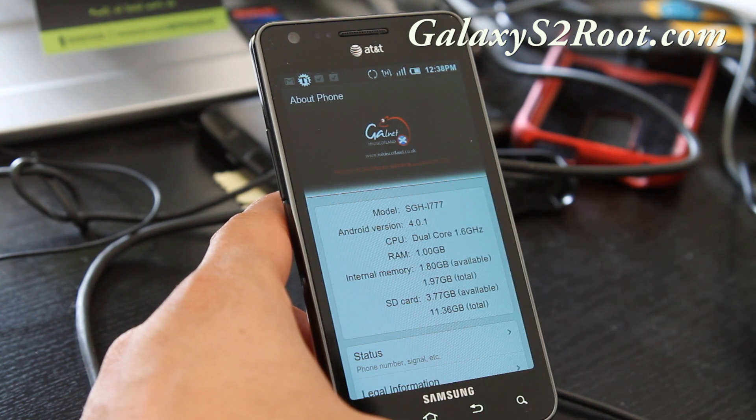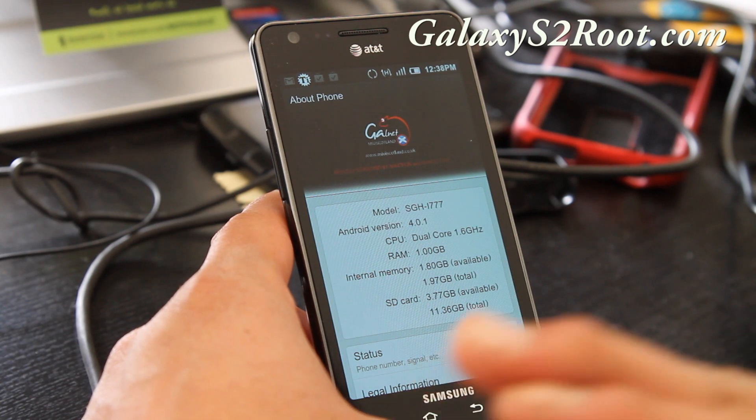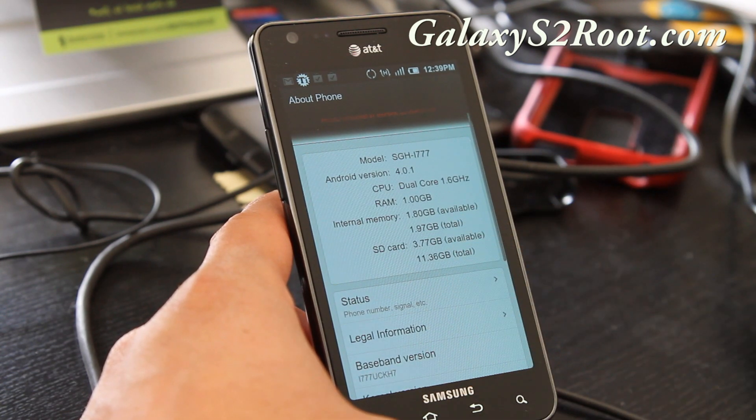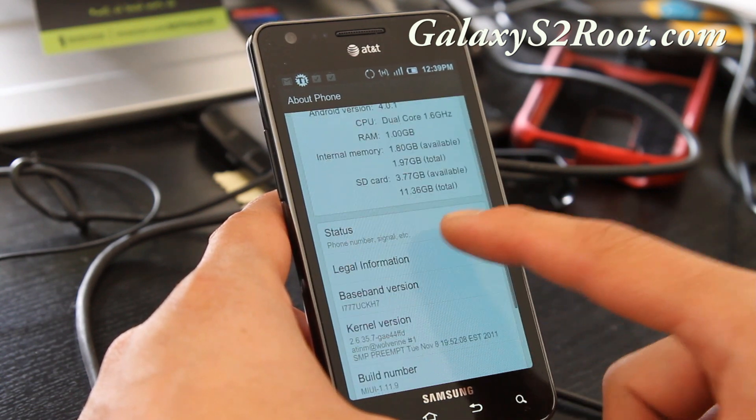I'll show you under Settings > About Phone — you can see it's 4.0.1. This is for SGH-i777, which is the AT&T version only. Don't try to install it on the international version, T-Mobile, or your Epic 4G Touch and then cry to me that your phone has been bricked.